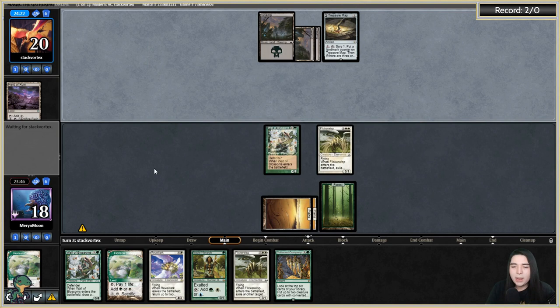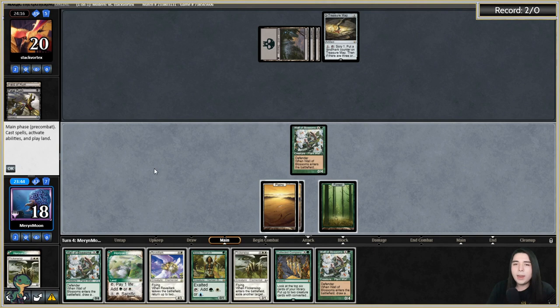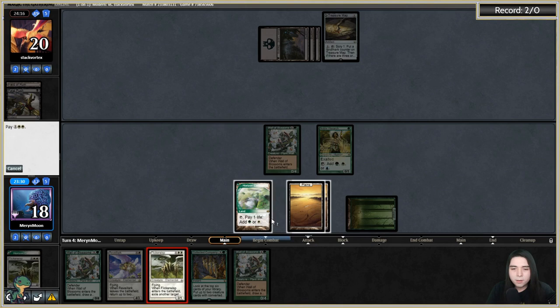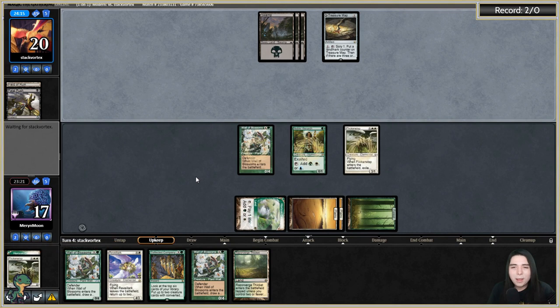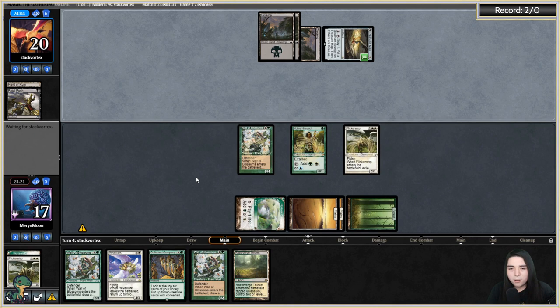Let's go Noble plus Flickerwisp. The funny thing about that Treasure Map is once it gets to about two counters I can just Flickerwisp it and reset it. You're building black-white Stoneblade and picked up the Skyclaves today? Black-white Stoneblade in my opinion is one of the top three strongest solid-core decks in Modern — it's just got everything you need.